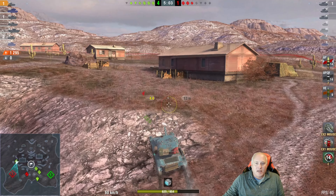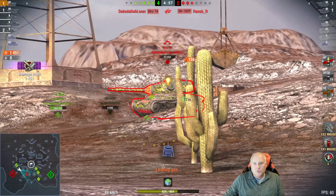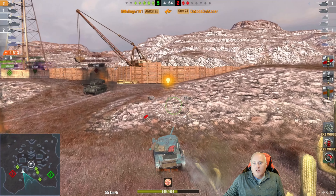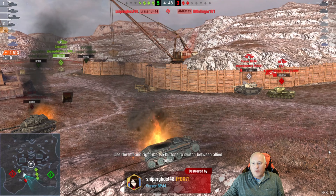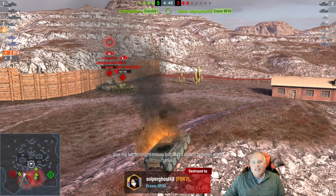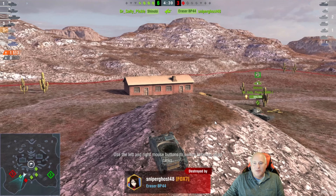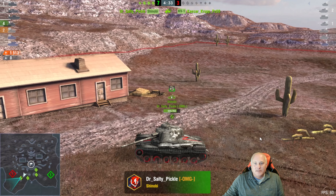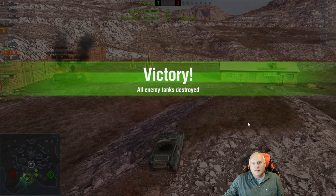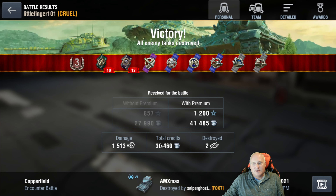We'll hit that engine accelerator, climb up the hill, keeping good top speed, shooting on the move. There's one, there's two, we've got one more who's over the corner here. We've got 625 health left. Bingo — ammo racked by the eraser. So that's how that game ended: 625 damage, a bit reckless on the driving. But we were going to win this game regardless. Shinobi and I took care of the lights on the other side — 1500 damage, 686 assist, we were top damage. 30,000 credits on that effort.